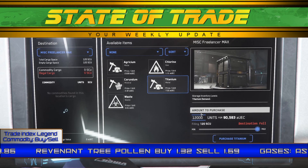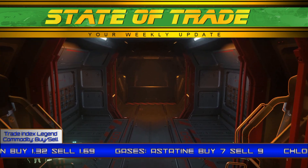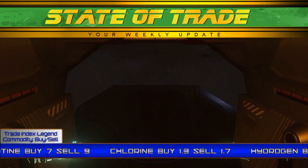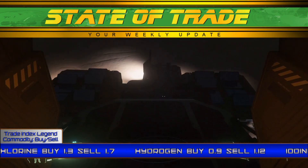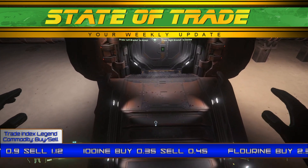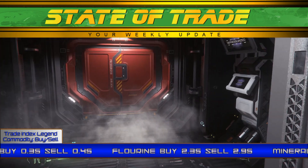Aluminum sees no change and holds at a base price of 1.11. Legal vices continue to see spikes in movement. Distilled spirits were up at all locations, with the highest price hovering at 4.42, up from a base of 4.20. Stem saw a brief rise to 2.89, up from a base of 2.80. For the first time on State of Trade, Revenant Tree Pollen briefly rose to 1.37 on Selen, up from a base of 1.32.